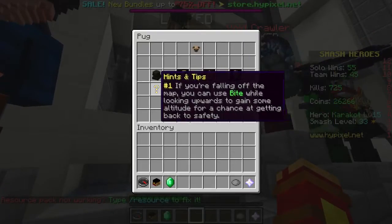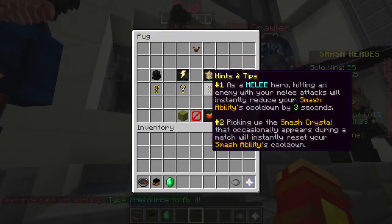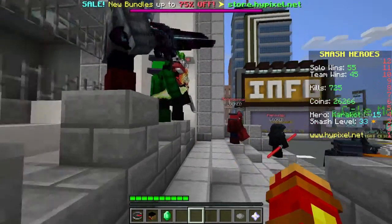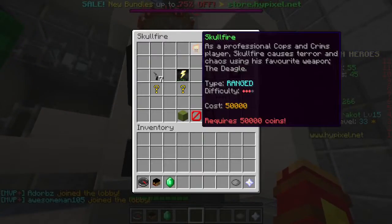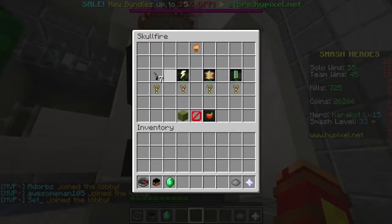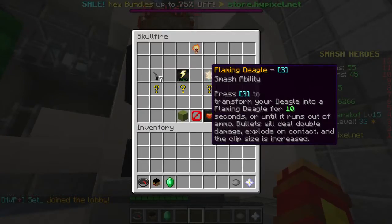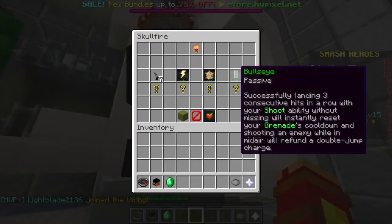Bug is basically melee that sucks. The only good thing about him is his speed — I'm not even gonna bother with him. Hellfire is the bane of my existence, literally. He uses a deagle, which fires really strongly. He has a grenade that blows up stuff. His smash is a flaming deagle that doubles the ammo and makes his bullets explosive, but runs out within 10 seconds or when all the ammo runs out. And Bullseye — whenever he lands three consecutive hits, he gets his grenade back.